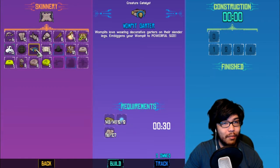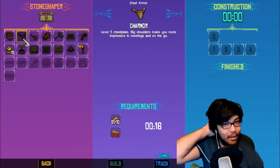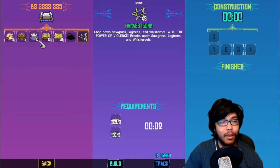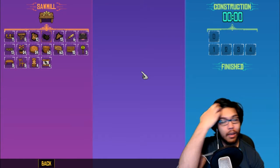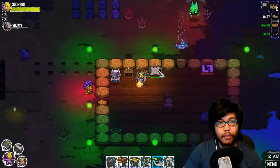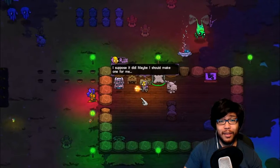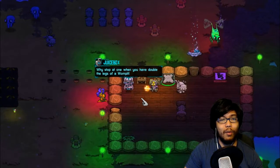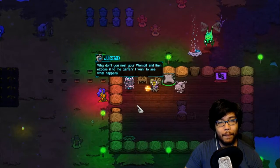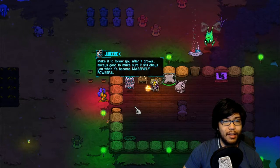That thing is just always there. All right, Wompy, you ready, bro? The Wompy Garter - I'm going to build it. It's going to take 30 seconds. So while that's building, what else can I do? I ran out of rocks so I can't do any more of this. I want to build these - this is Chins. If I build this, it's a level five gloves. My gloves are level three, the one that just crafted. So who knows how strong this one is going to be. I'm glad that you can get upgraded versions of the same item. Legendary gloves. Look, it has a little spinning thing over it.